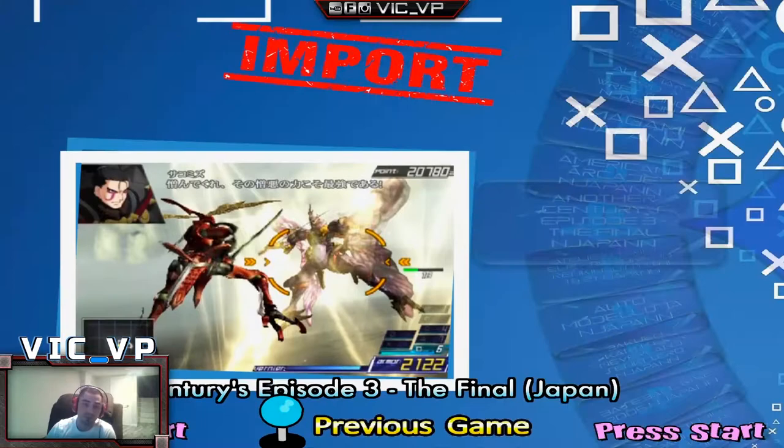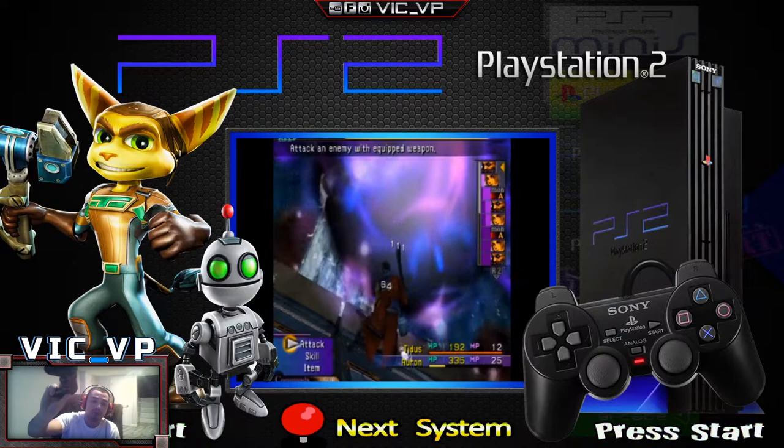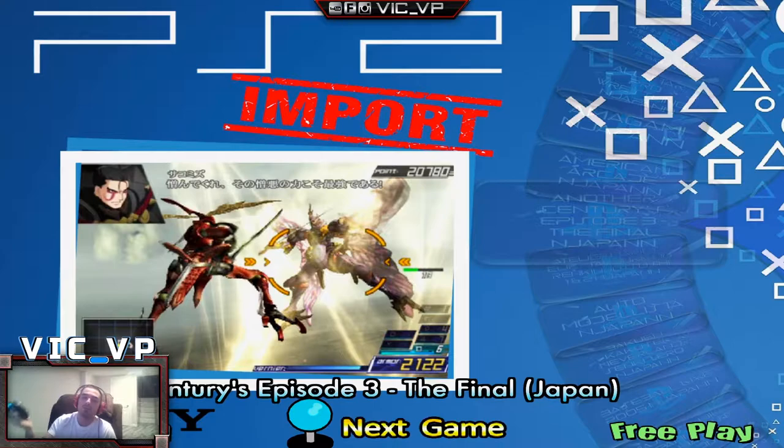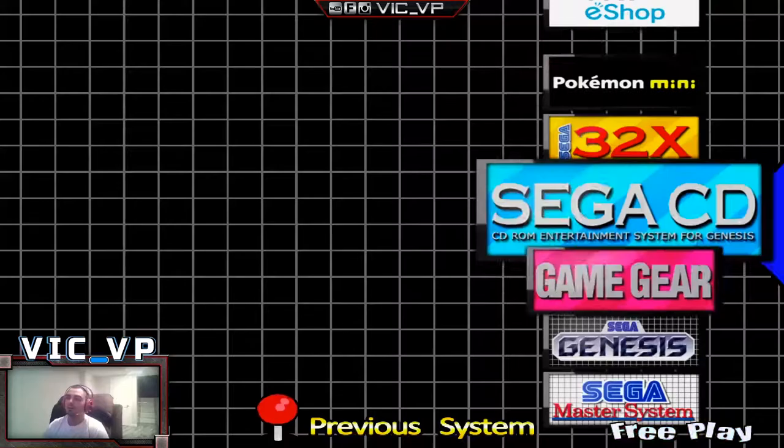For basic controls: the X button is your enter key. You have to hold it down for about three seconds to go into a wheel. To exit or go back, I have it set to the PlayStation logo button — also a three-second press. If you just tap it, nothing happens. You have to hold it. You can use the D-pad to navigate.